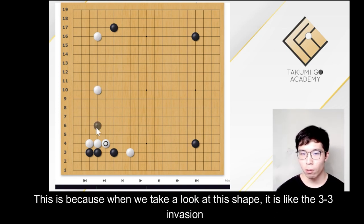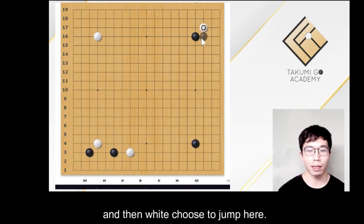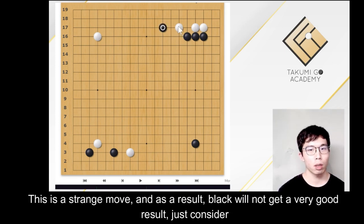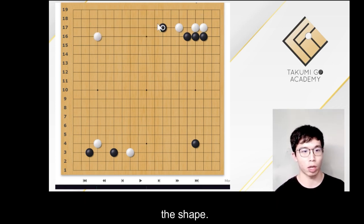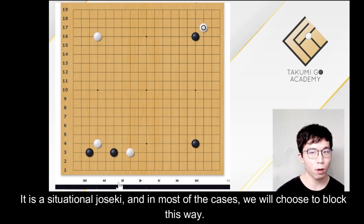This is because when we take a look at this shape, it is like the 3-3 invasion and then white chooses to jump here. Then black chooses to play a pincer here. This is a strange move, and as a result black will not get a very good result — just consider the shape, it is a situational joseki. And in most cases, we will choose to block this way.